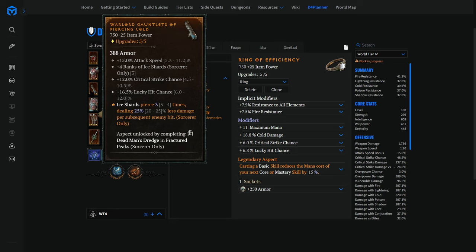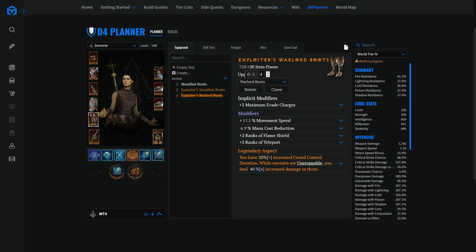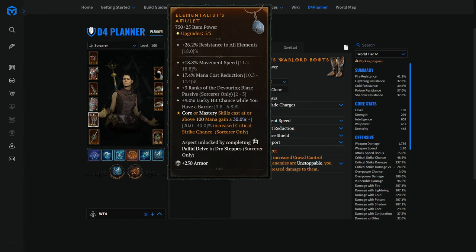On gloves you want attack speed first — it helps kiting and you'll clear dungeons much faster — then ranks to ice shard, then crit chance and lucky hit chance. On boots, you want movement speed above all else. I kept boots and amulet that had maxed out movement speed, upgraded to tier three and then four when I could afford it. You really value movement speed on speed leveling builds. Mana cost reduction on boots is nice to have but not required. On amulet, prioritize movement speed, then mana cost reduction, ranks to Devouring Blaze, and lucky hit chance.